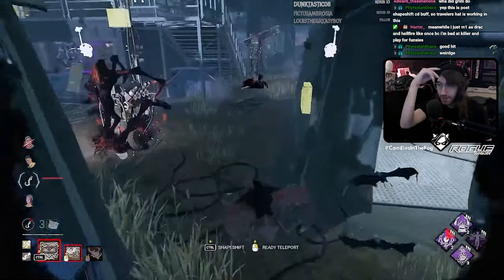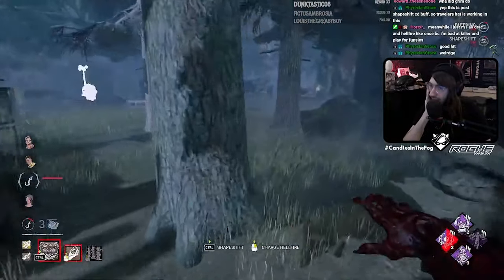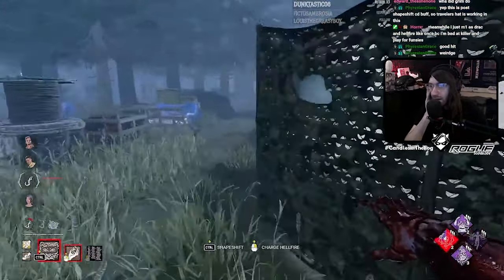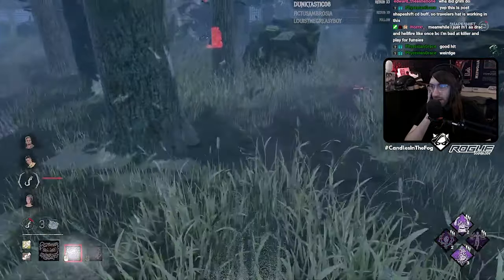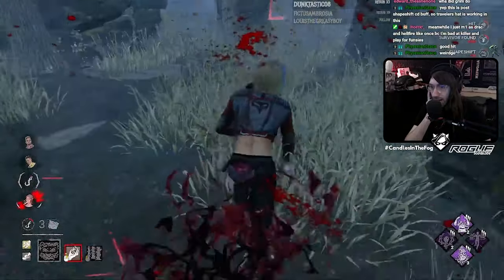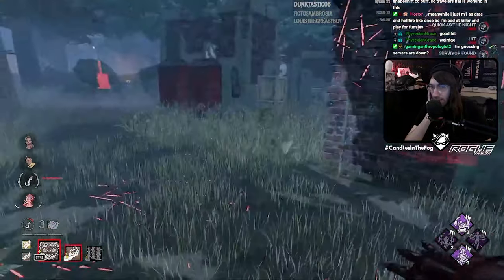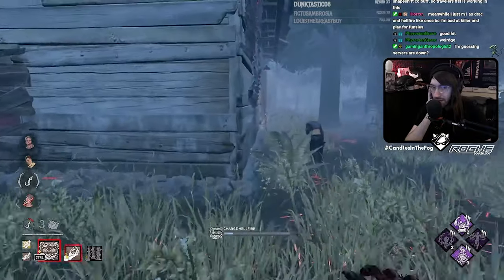Like I was saying, Dracula's usual flow of gameplay is: Hellfire is your main anti-chase. Wolf form for tracking and longer loops. And then bat form for macro pressure and catching up over god palettes — like you did there at that infinite setup, just going through the window and immediately being on the same side as him.